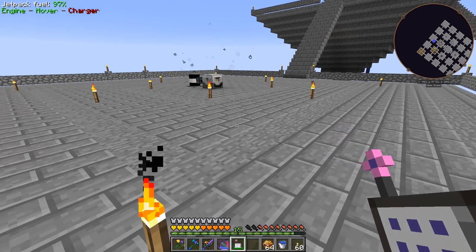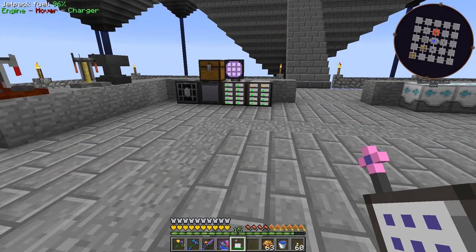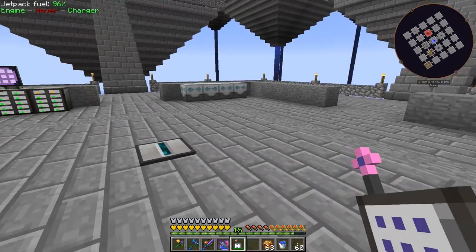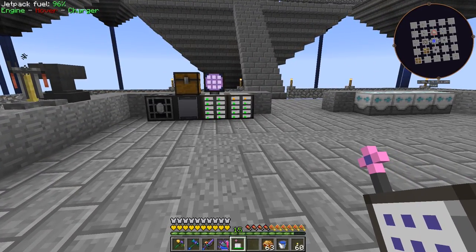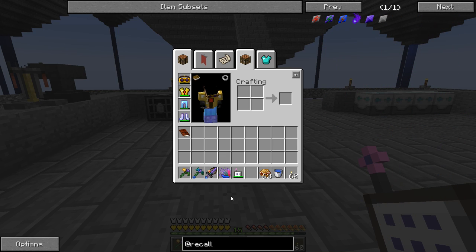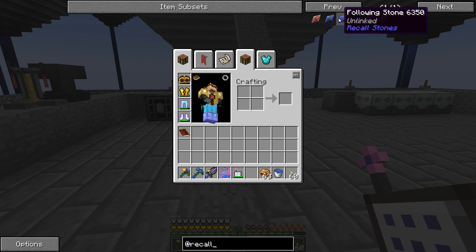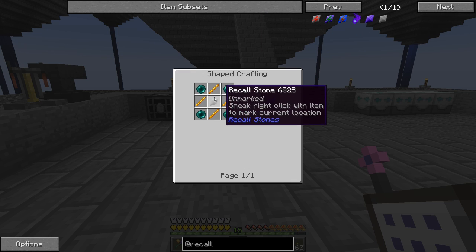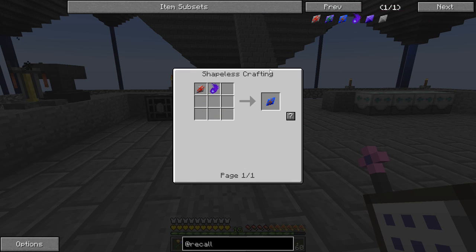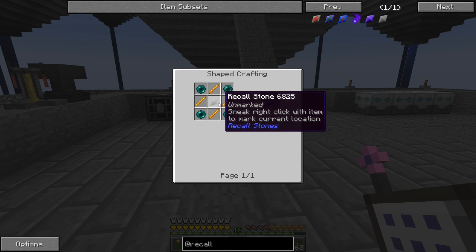This is our 50th episode of this series, so let's do something different today. One thing I want to look at is something in this mod pack called recall stones. There are different kinds: following stone, dimensional stone. This dimensional stone right here doesn't look like it uses Thaumcraft, so let's try making that one.